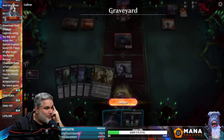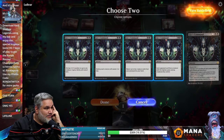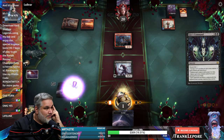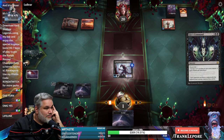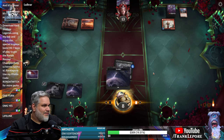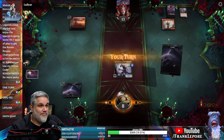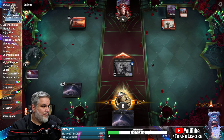We don't have any creatures, right? I just want to make sure. So it's definitely just — each opponent sacrifices a creature. This guy — I don't know, this feels good. Is this good? This feels good. Is this good? Pretty, pretty, pretty, pretty good. Just going to keep playing lands.